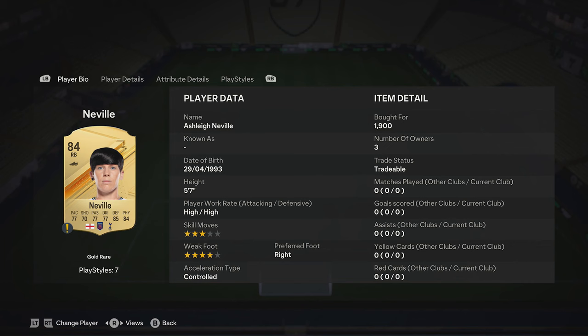The prices are 1,900, 1,900, 1,900, 1,800, 2,000, 1,900, 2,000, 1,700, 1,900, 1,900 for the nine 84 red cards. Then the two 83 red cards are 900 and 900, and that completes that team.